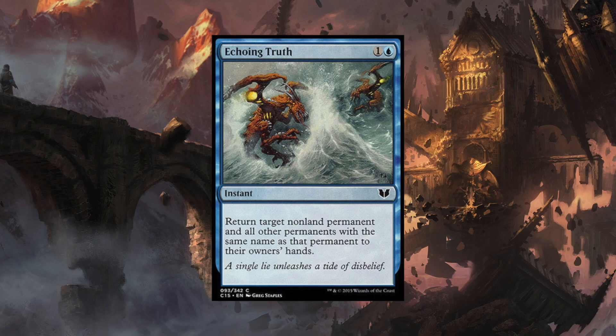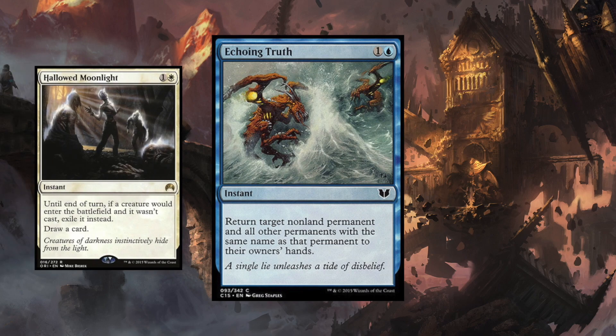Echoing Truth and Hallowed Moonlight are two great ways of getting rid of a lot of tokens — whether they're already on the battlefield or coming onto the battlefield, these two cards deal with token-based strategies. I really think that the tokens Edgar Markov produces are a real threat, because you have a lot of different vampire lords running around in this deck. A 1/1 vampire that might not seem like much suddenly becomes big once you apply a few buffs, or you're just increasing the vampire count so that Captivating Vampire or other creatures take advantage of all those tokens. Getting rid of tokens is a primary focus.